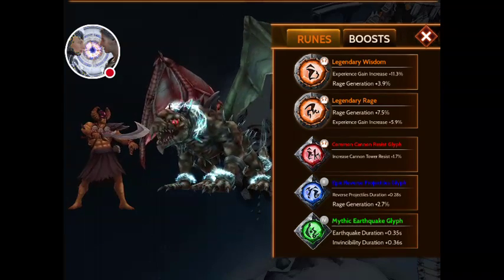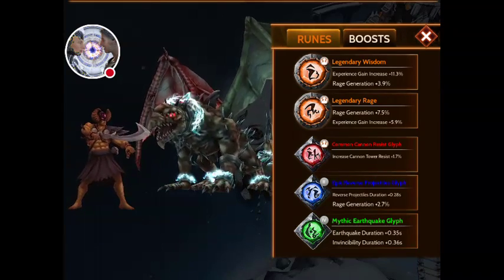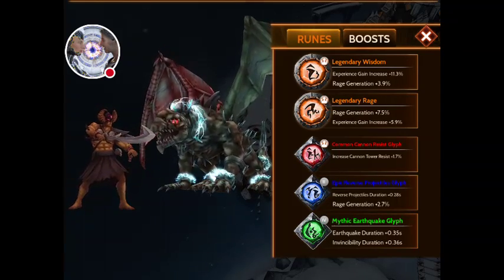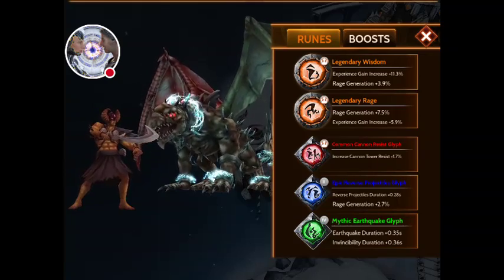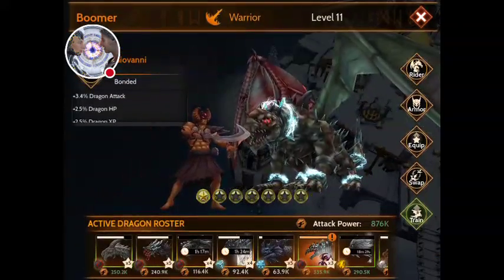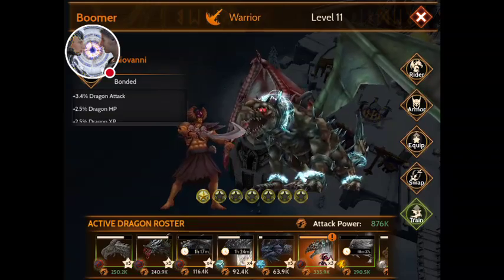That's how you can make a dragon stronger - by a rider, and by runes and glyphs. This thing generates rage quickly. I can be zapped and paused and it'll give it to me so fast.